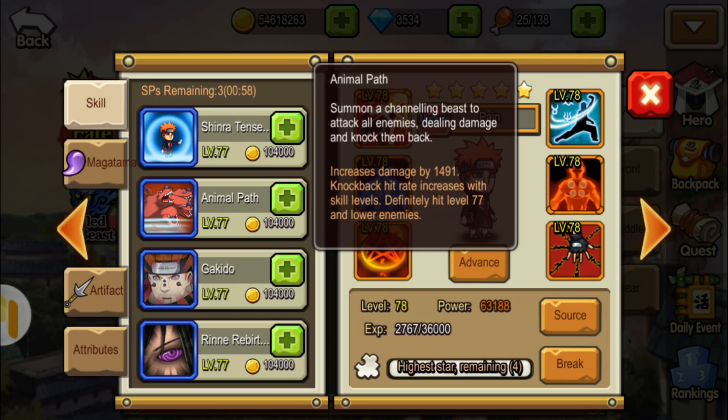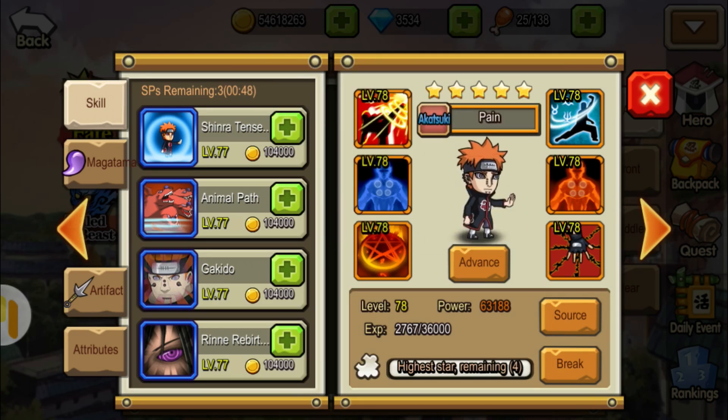Then we've got the Animal Path, which summons a channeling beast to attack all enemies, dealing damage and also knocking them back. So he actually has two knockback skills.